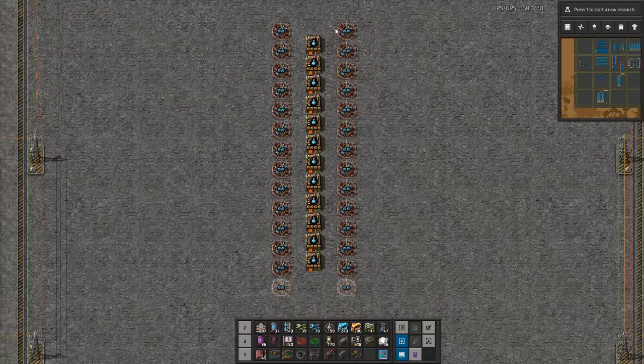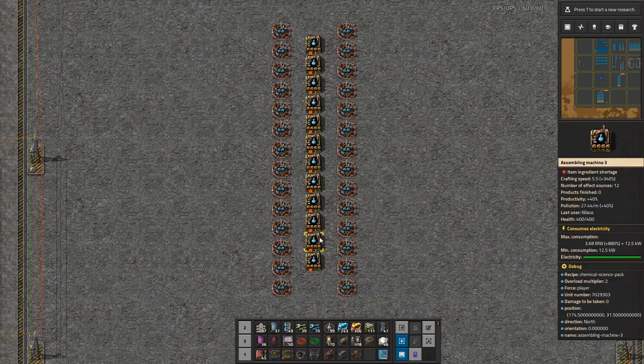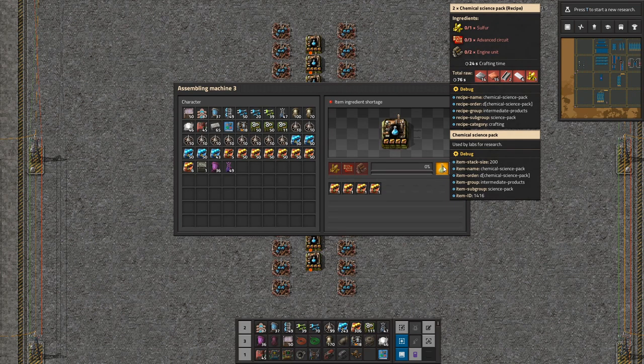So what we have now is 12 assemblers. I need to figure out what is coming in. Sulfur is something I'll always provide somewhere else — I'm not going to build an oil refinery and cracking chain inline here. I'll make sulfur somewhere else and bring it in by train, robot, or belt. Most likely, since this is a megabase design, it will come in on a train. Same with red circuits — they're used for many different things, so I'll have a centralized or decentralized location making advanced circuits elsewhere, since they're needed for purple, blue, and productivity science.